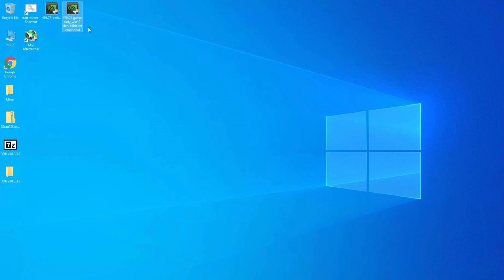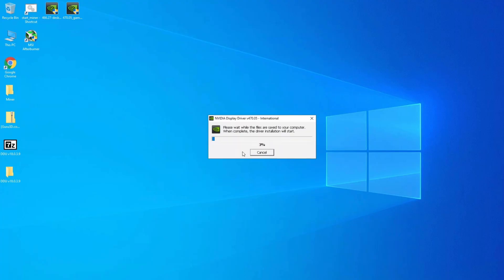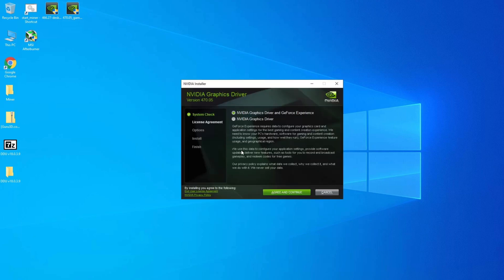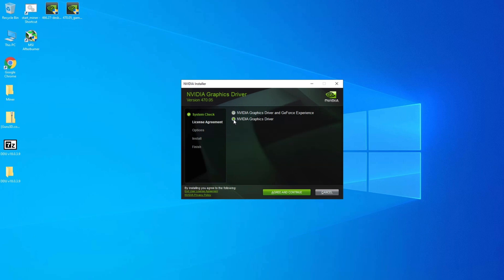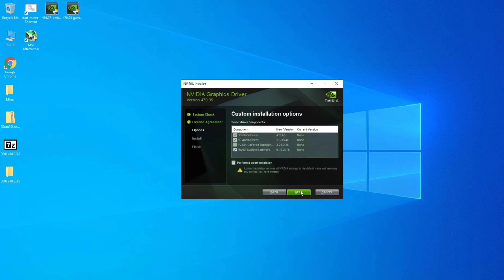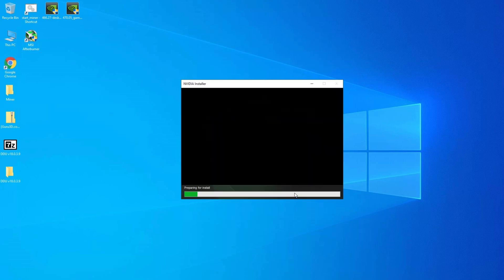Now let's jump back into Windows and install the dev driver version 470.05. When I install the dev drivers for mining I will not install GeForce Experience — if this is your gaming PC, then download GeForce Experience. For the installation options, choose Custom. Once on the custom installation options, uncheck the HD Audio driver and the PhysX system software, as these components are not needed for mining. You don't need to perform a clean installation since we used DDU. Go ahead and run the installation.